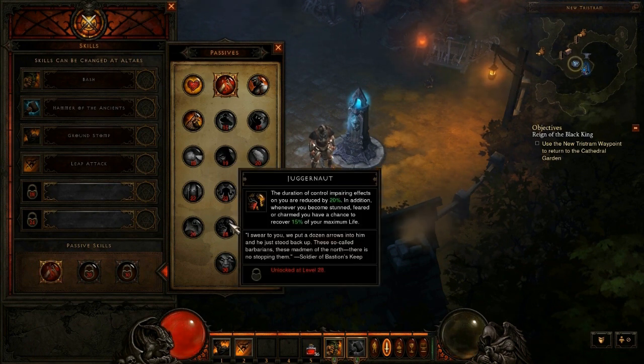The 14th passive skill is called Juggernaut. The duration of control-impairing effects on you is reduced by 20%, and whenever you become stunned, feared, or charmed, you have a chance to recover 15% of your maximum life. Basically, every time you're crowd-controlled you have a chance to recover 15% of your maximum life, and the duration of crowd-controls are reduced by 20%. So it just makes you a Juggernaut — harder to slow down, fear, or charm.